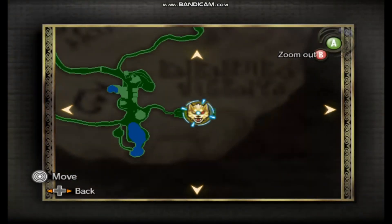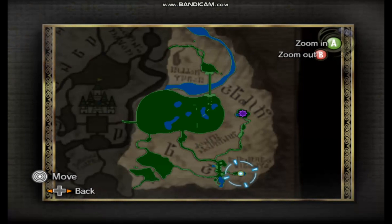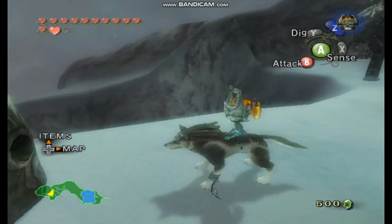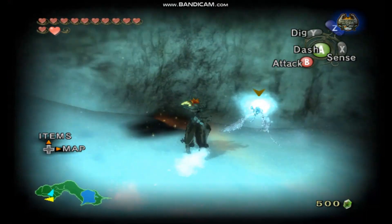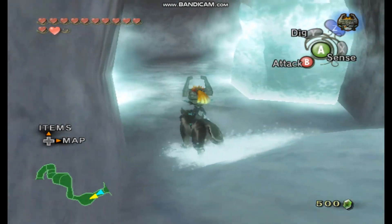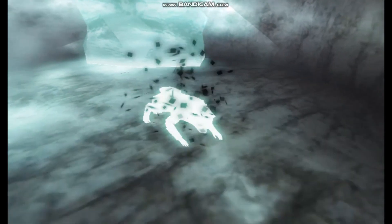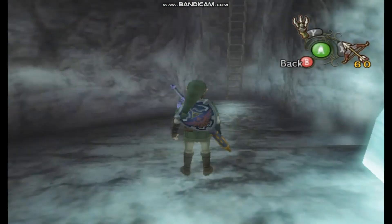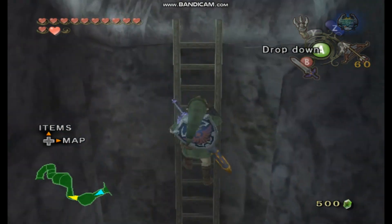So as it turns out, the wolf is actually at Kakariko Village. I'm actually gonna do that later. For Christ's sake, get out of here! Oh man, did you see that? I just got out of there just in time. We're gonna need the ball and chain here because we don't have the necessary equipment. Let's transform back into a human. We're gonna go to Kakariko Village here in a little bit, but not right now.